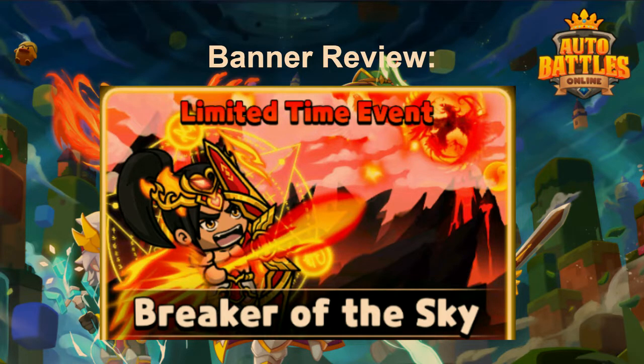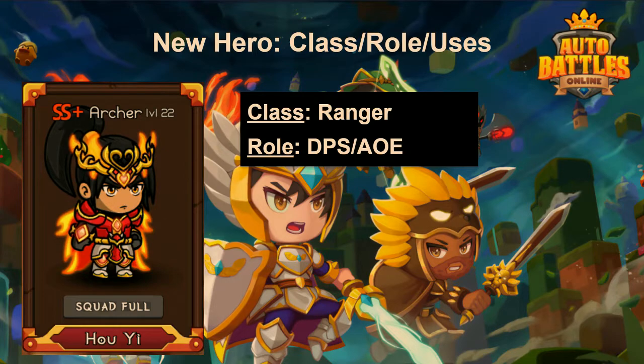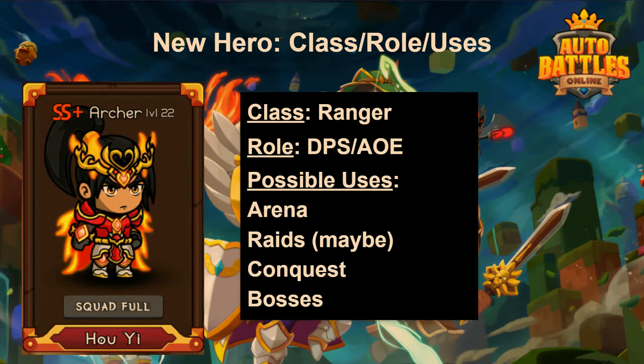The new hero for this banner is Hoi Yi. His class is Ranger and his role is DPS AOE Ranger — I think he's one of the first AOE rangers we've gotten. His possible uses are possibly arena, raids maybe, conquest big maybe. On raids he might not be great.